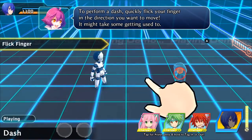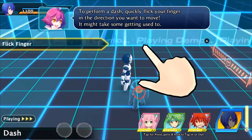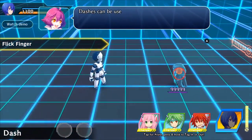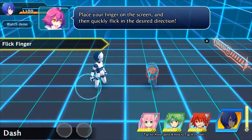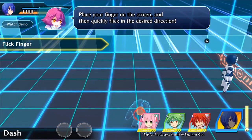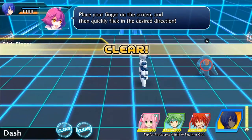To perform a dash, quickly move in the direction you want to go. Did it — but that's gonna be a little bit hard.